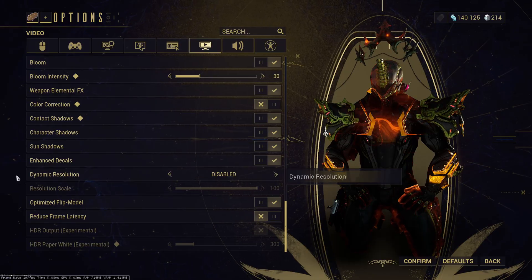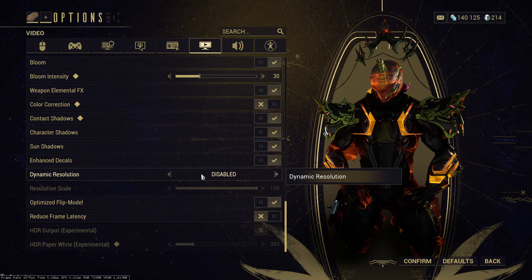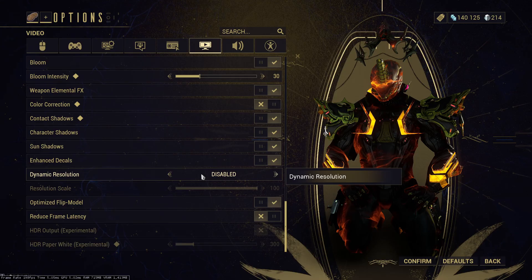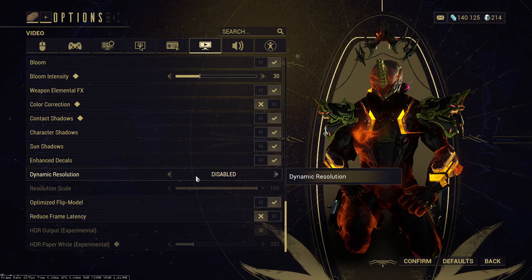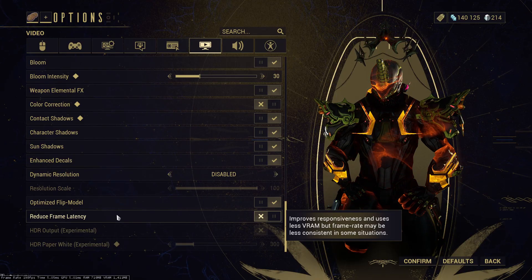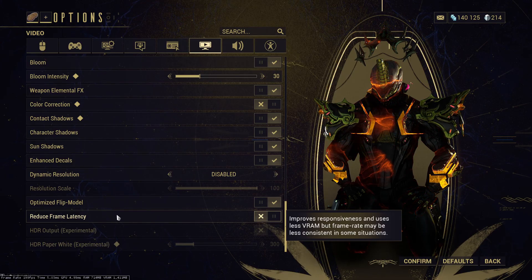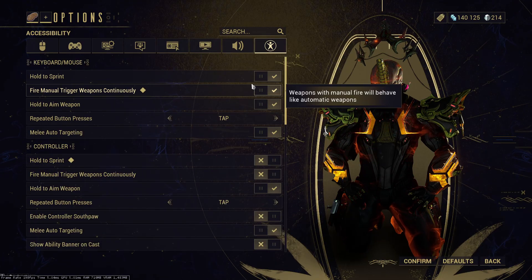Contact Shadows and Character Shadows I keep all on. Dynamic Resolution I turn off — it will reduce the resolution when there are a lot of effects on screen to sustain frame rate, but it reduces visual quality while playing. There's also a setting that reduces latency but may reduce frame rate as well — I don't touch it because it's inconsistent. A consistent frame rate is better than less latency.